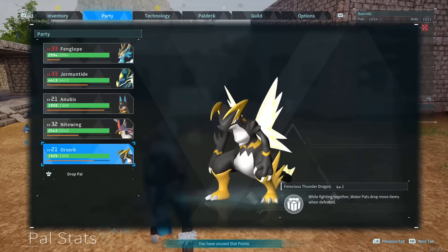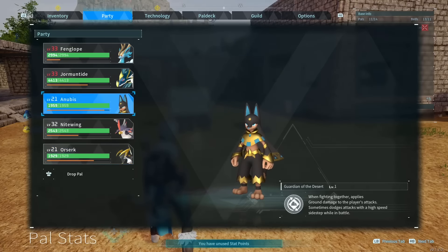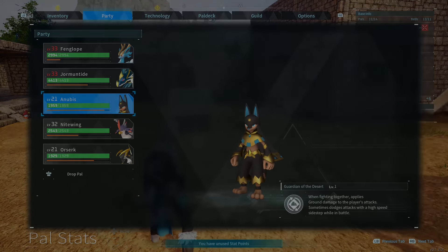These pals are absolutely amazing at early levels. You can pretty much get them at level 17, and it's so easy to actually breed them once you get the pen set up and you have both male and female counterparts. Once you get them, they will be shredding through the early levels like nothing. I hope you guys found the video helpful — if you did, please consider hitting that like and subscribe button. I'll keep making more videos and guides on the game. Hope you guys have a great rest of your day or night, and I'll see you guys in the next one. Peace.